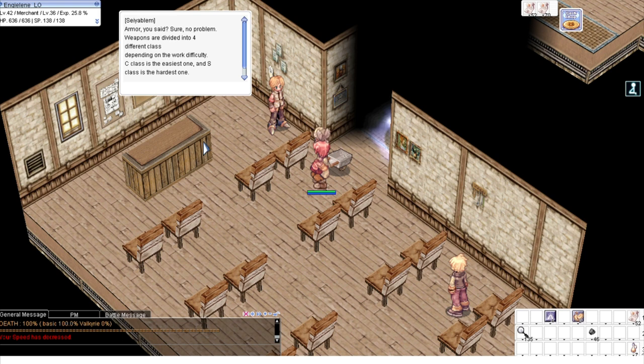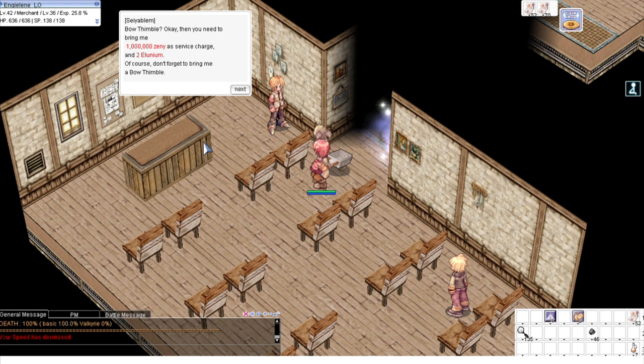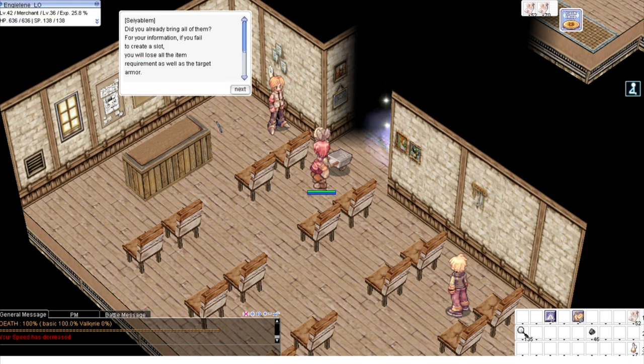First one — Armor, it's a class S. So, 5%. The bottom slot costs 1M Zenni. Okay, oh mahal to! (That's expensive!)